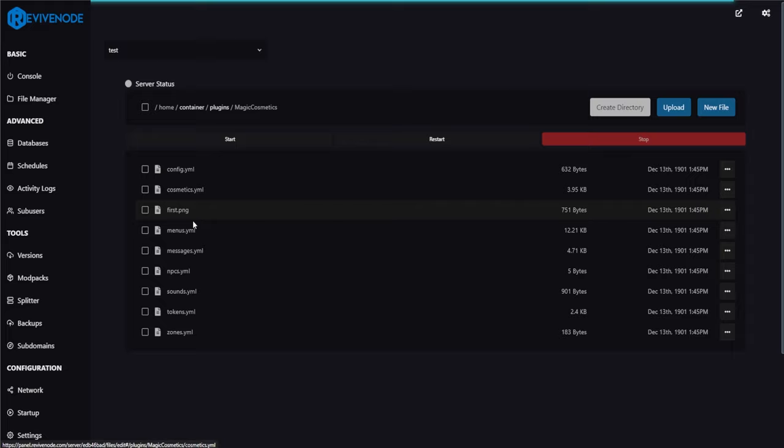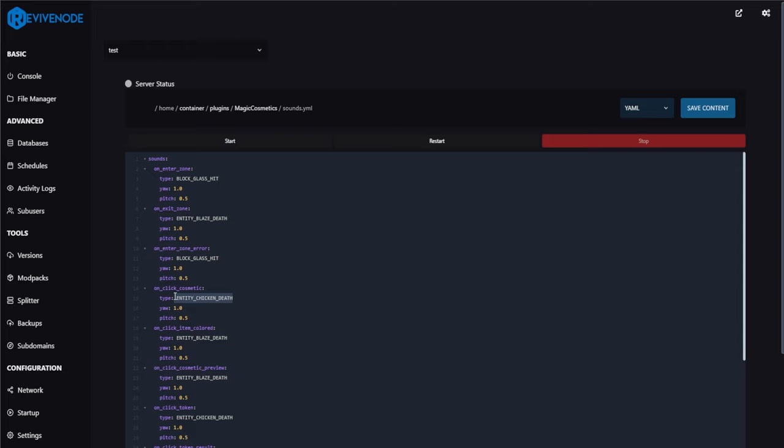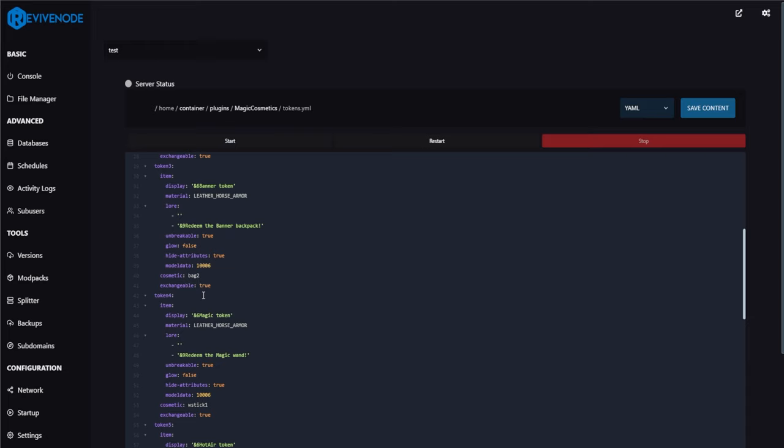The main menu category for example defaults to hats, which is the first thing you'll see. Going back to the folder, you can change all the messages. Here we have all the menus and sound effects — one of the most important things, because I'd highly suggest changing the click cosmetic sound from 'entity chicken death' to something else, maybe just a ding. You also have all the tokens here: token one is the Mexican hat, token two is the creeper token for the creeper backpack, and you can set whatever name you want.